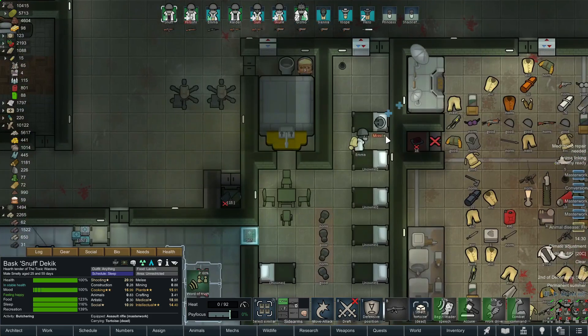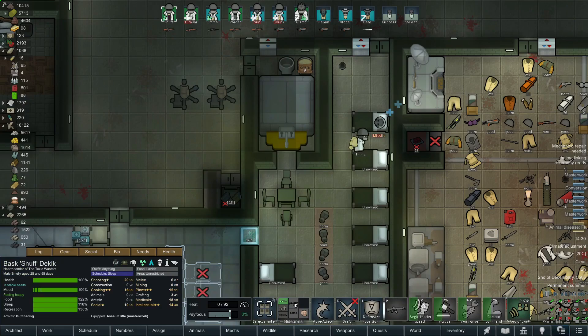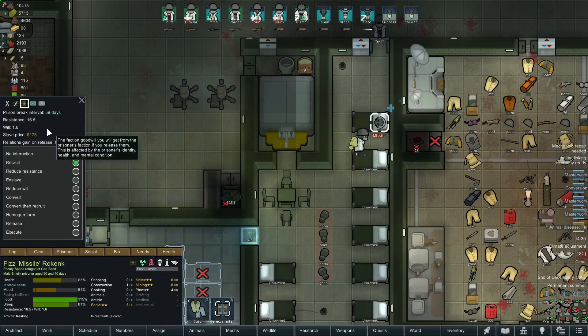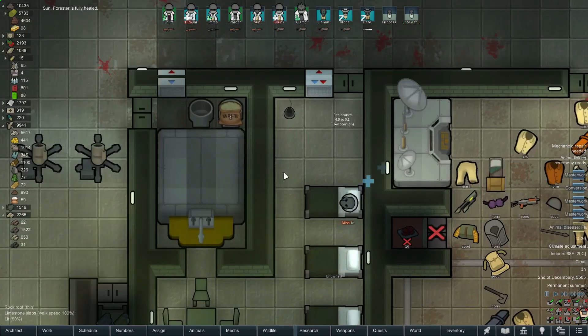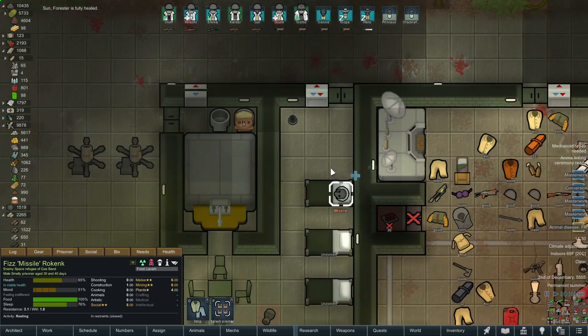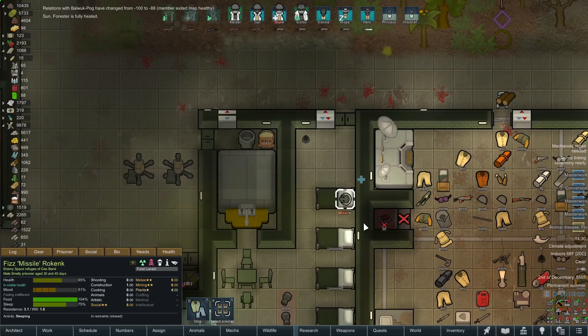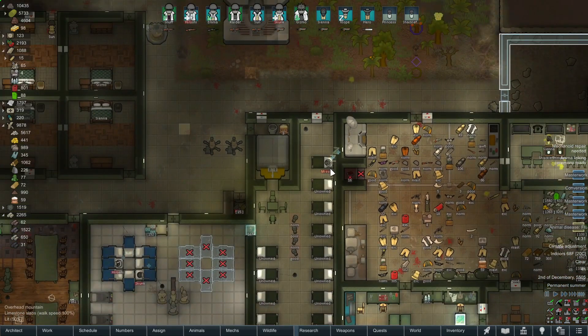Let's see how Missile's doing. He's got 16 resistance, but our good buddy Snuff has Word of Trust — there it is, hit him up. He's at 16.5 — let's watch how far this goes. Boom — 4.5, huge! Word of Trust is a really fantastic spell to have. We won't get to use it very much unfortunately because we don't often see wasters we can recruit, but the sooner we can get Missile to join us the safer I'll feel — prisoners can break out or go into berserk rages.